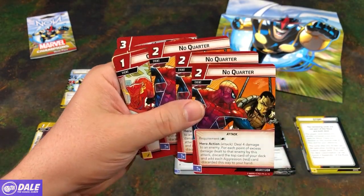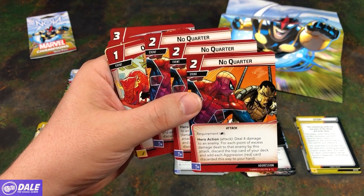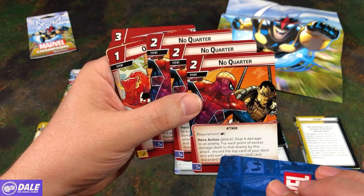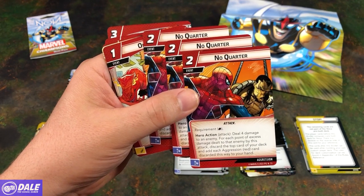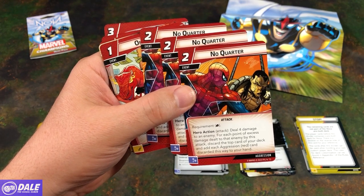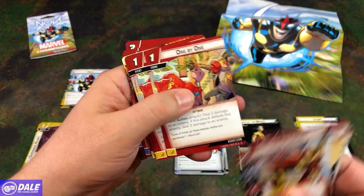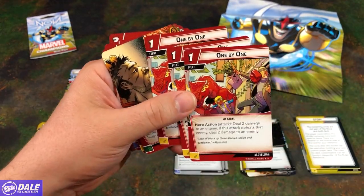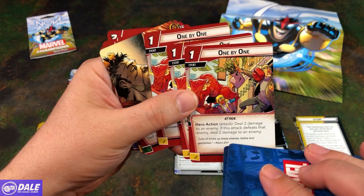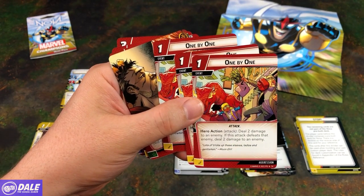Then we have 3 No Quarter, 2-cost events. Requirement is a physical resource. Hero Action: deal 4 damage to an enemy. For each point of excess damage dealt to that enemy by this attack, discard the top card of your deck and add each Aggression Red card discarded this way to your hand. Then 1-by-1, a 1-cost event, Attack. Hero Action: deal 2 damage to an enemy — if this attack defeats that enemy, deal 2 damage to another enemy.